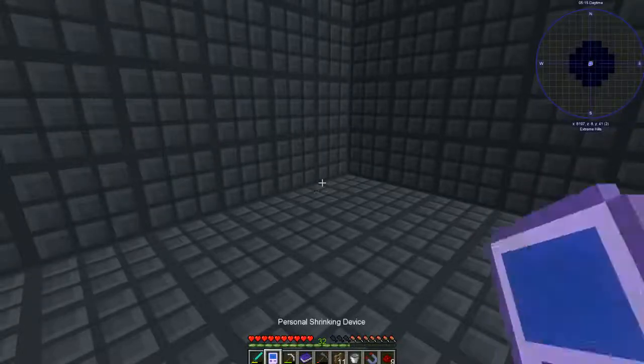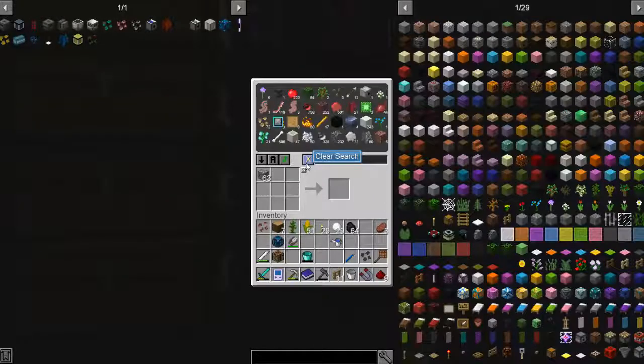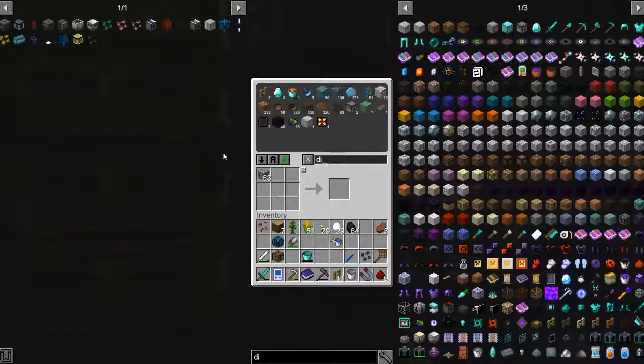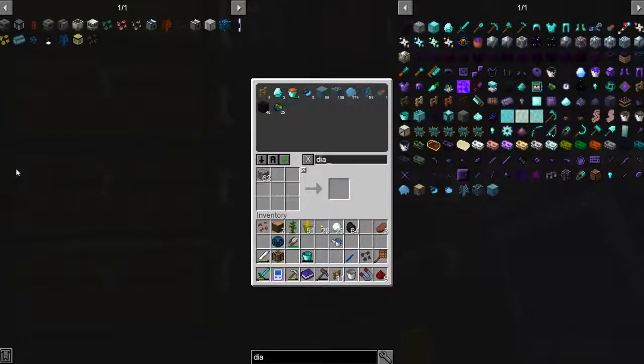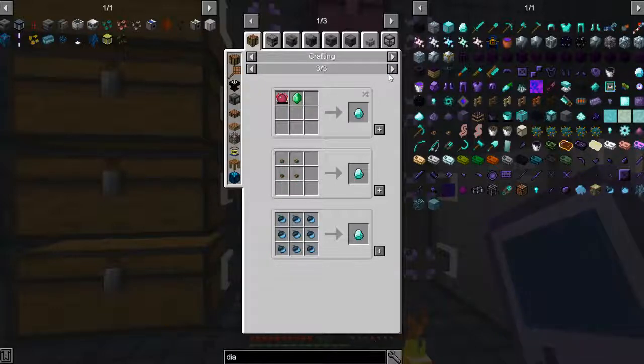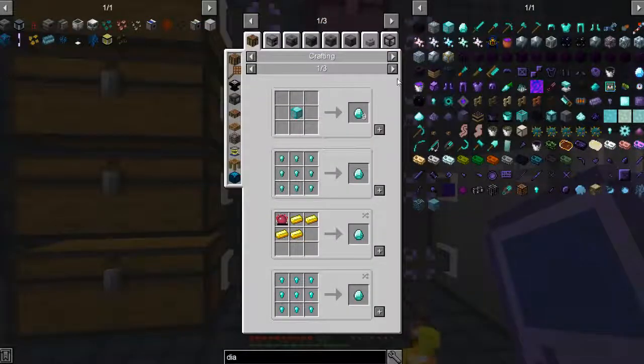I could have sworn there was some reason I needed that. Let's go here - I want to make some basic armor. How else do we get diamonds? We can use truffles - these diamond acorns. We only have that many, which is not going to be enough.